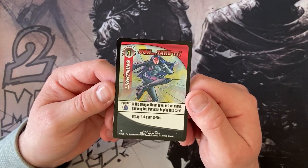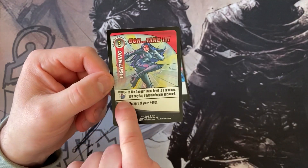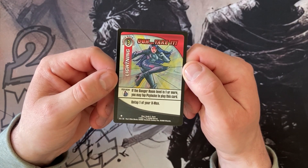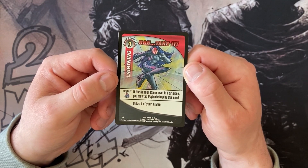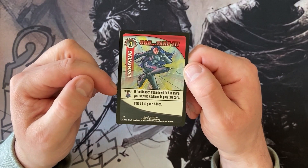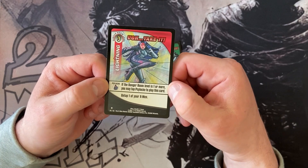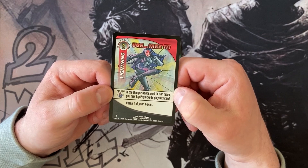This case will have one that has a character on it. So if you use Psylocke, you essentially get an extra bonus, and if you don't use Psylocke you just get the lower one. On this one, if the danger room level is one or more, you may tap Psylocke to play this card. Even though it says danger room level three, you could play this on turn one. Its ability is untap one of your X-Men. She basically makes it better because if you've got her on your team then you can play this on turns one and two, whereas if she's not on your team you can only play this on turn three onwards.